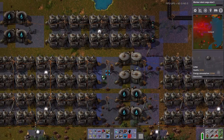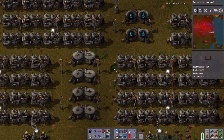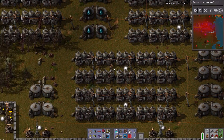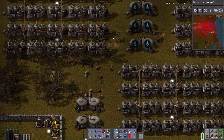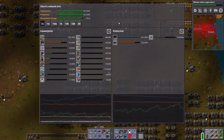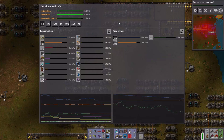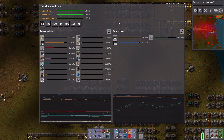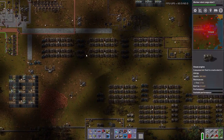Why am I not getting any water into these? I'm not getting any water into any of them. And I bet it's because I do not have enough solar panels again. It's always gonna be the solar panels, isn't it?